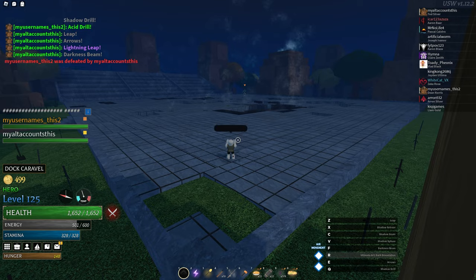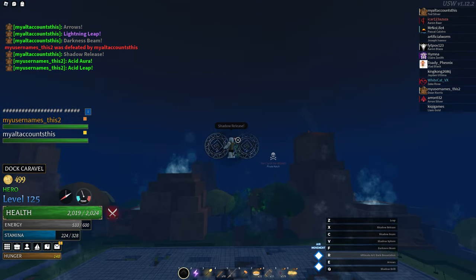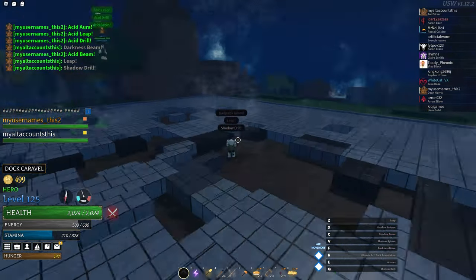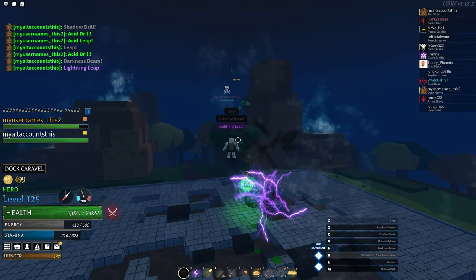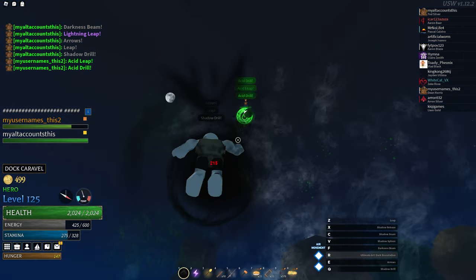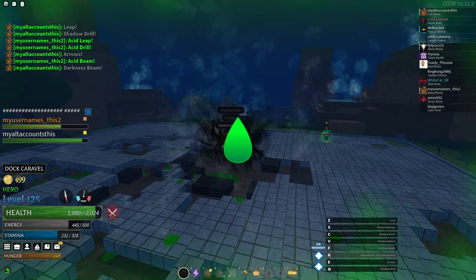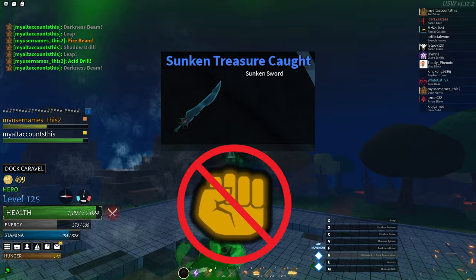Overall, intensity is a pretty strong but niche secondary stat. It can greatly improve damage or health gain from aura, as well as make status effects last longer. For most strength or magic builds, having 24 intensity from an Argos piece is definitely worth it because of its effect on aura and focus. If you have a magic that has DoT or special effects, more intensity might be worth it. However, for weapons, intensity is not important at all, and you should be focused on attack speed and agility instead.